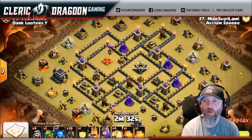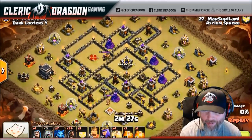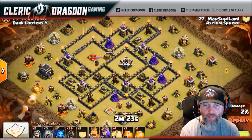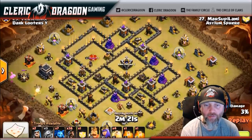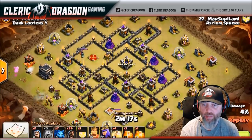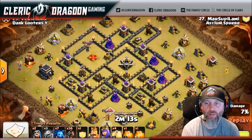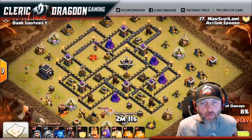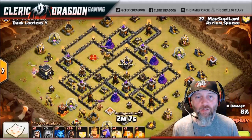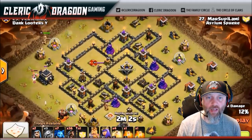Here we go with Marsupilami. This guy is a super-skilled attacker - he can do pretty much anything you can imagine. It looks like this is a follow-up attack. He doesn't really have a whole lot to deal with this CC. It looks like he just went with a ton of Hogs. He's not really planning on dealing with the CC - he's planning on dealing with this Queen. That's his main target here. I think he's going to funnel his Royals into her range, and then once she comes out and engages, he's going to get her down.